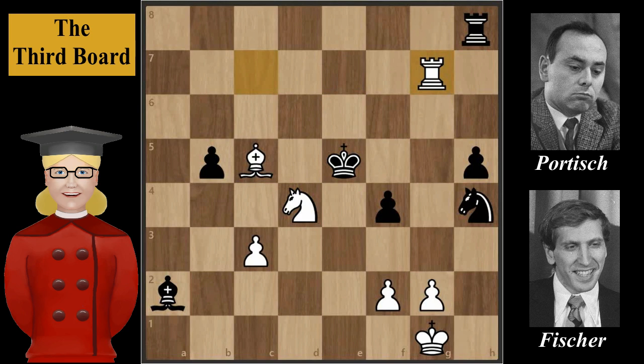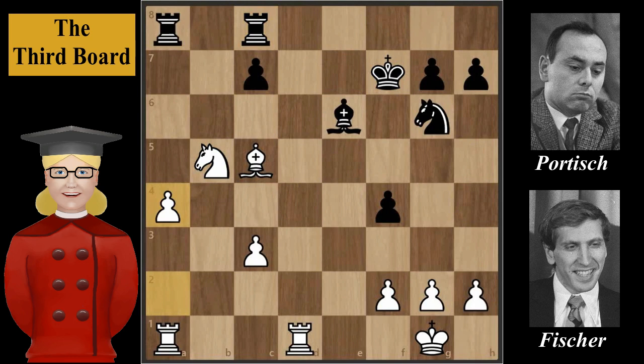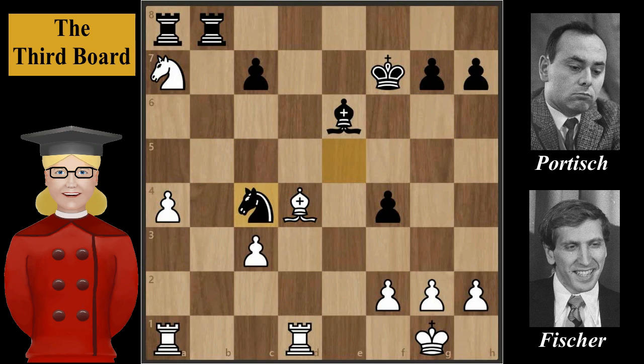After white's Knight to a7, the other best move for black is King to f7. The game could continue with Knight takes on b5, Rook from h to c8, defending c7, pawn to a4, Knight to e5, Knight to a7, Rook from c to b8, Bishop to d4, Knight to c4 — and although black is a pawn behind, white's positional advantage would be small.